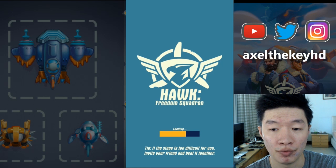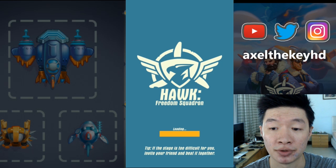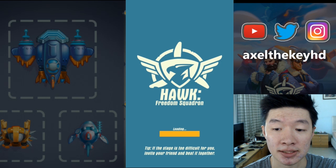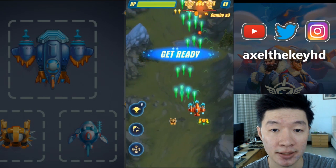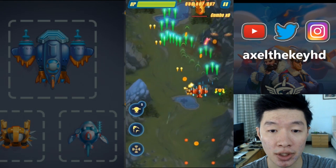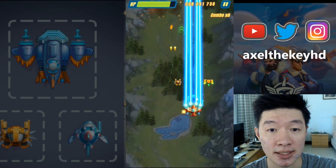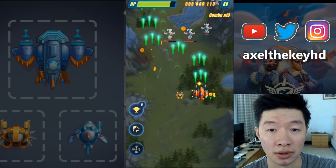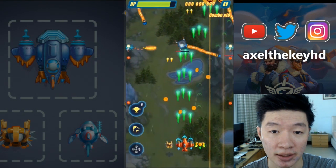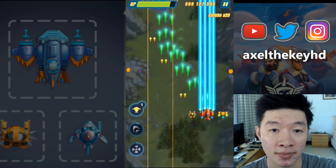Here goes stage 132. If this stage is too difficult for you, invite your friends and play together — that's a good idea. Let's go with laser bite, legatus, and honeybee. I can see some kind of ghost wandering around, and that's not going to be good. That's honeybee I just used right now.